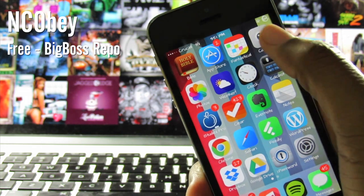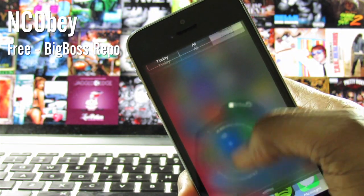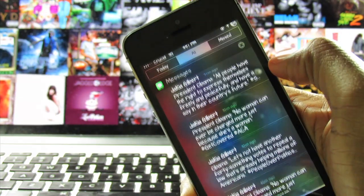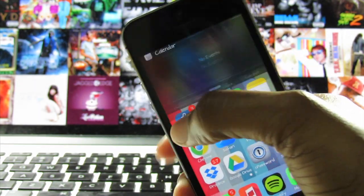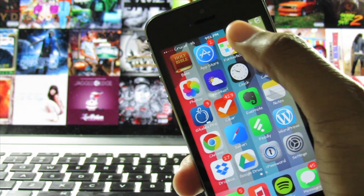The fourth tweak we'll be covering today is called NCL Bay. NCL Bay gives you more control of your notification center. It allows you to pull down on a certain section of your notification center to save more time — it opens up directly to that specific page you were trying to access instead of the first page. You can pick NCL Bay up for free on the Big Boss Repo.